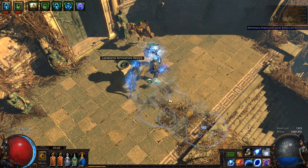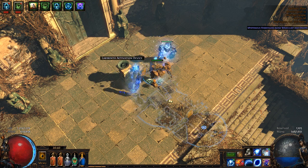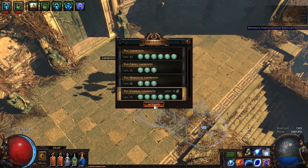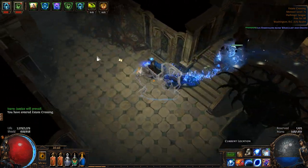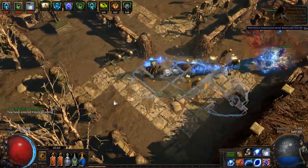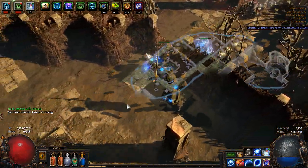Welcome to the Uber Lab video for November the 27th. This is going to be a little bit longer — I think we're going to be going into two side rooms. They are totally worth it in my opinion. First thing we want to do is go down into the left and see if there is a silver key or a shortcut down here.